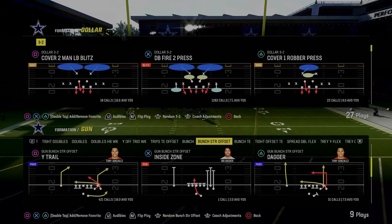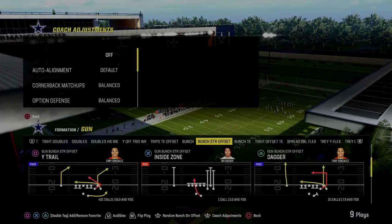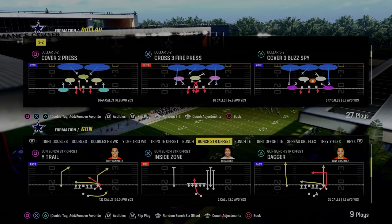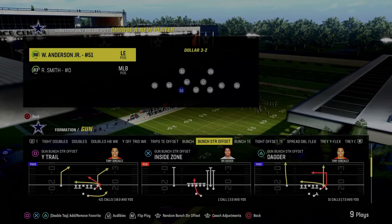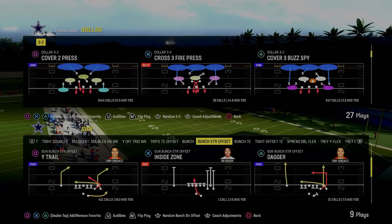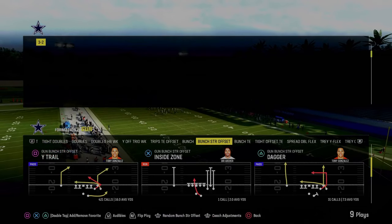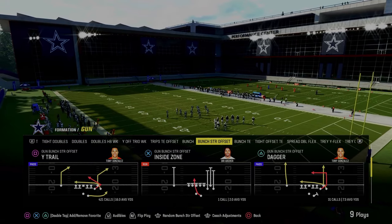This offense is literally taking over Madden 24. It's a brand new formation they put into the game this year. We're going to show you why I believe it is the best standalone offense in Madden 24. For the sake of the video, I'm not going to have Reggie White on the field because he will literally ruin the entire video. We're going to go with just some of the basics here — basic coverages — and we're going to break down why this offense is really good.